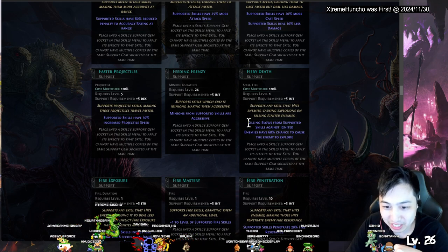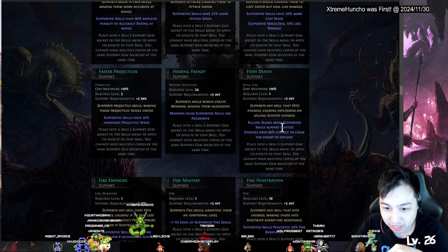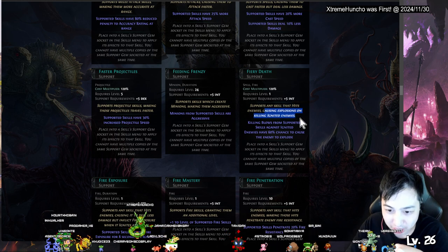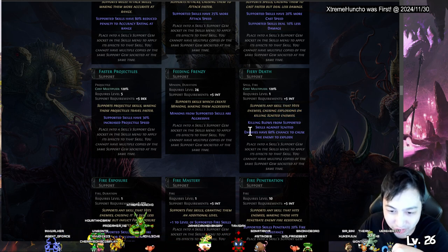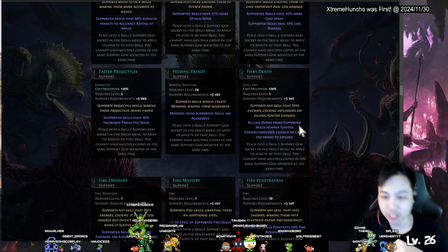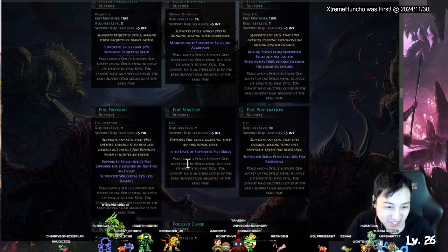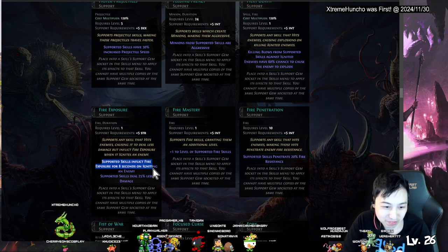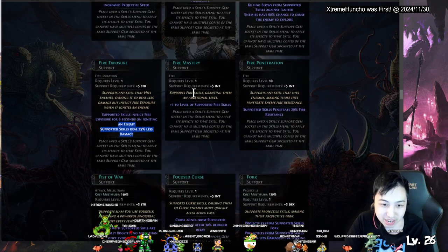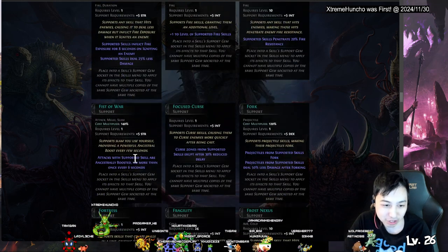Fiery Death — supports skills against ignited targets, hitting an enemy causing an explosion on killing an ignited enemy. If your killing blow hits something ignited there's a 60 percent chance to explode with fire. Fire Exposure — more likely to get ignited but less damage. Fire Mastery — fire skills gain fire resistance penetration.